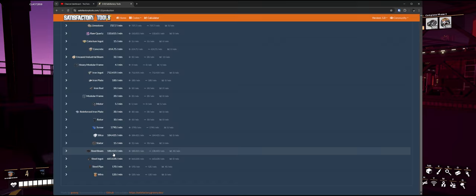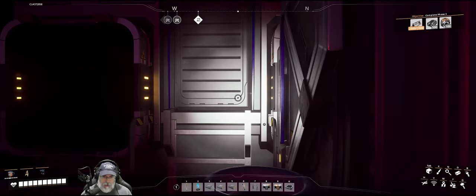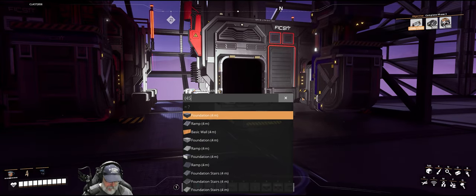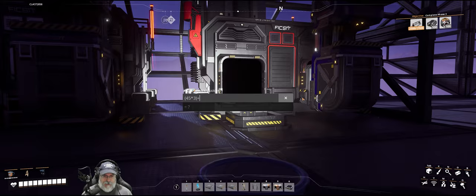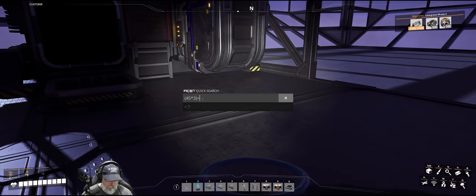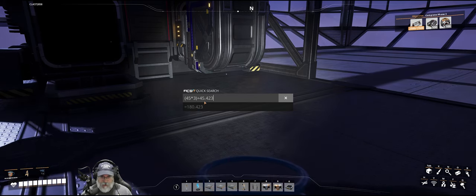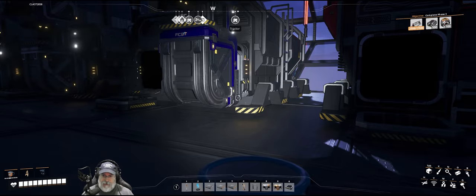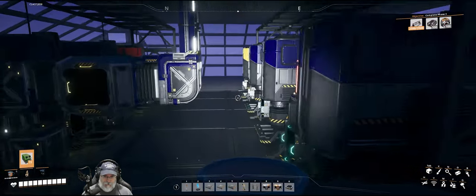For the steel beams, 180.423 is our number. We have 45 times three plus 45.423 — that comes out to 184.423, exactly the same as it showed on Satisfactory Tools. I could probably not overclock that last one and it would make almost no difference, but we'll do it because we can.